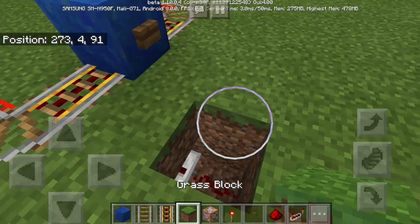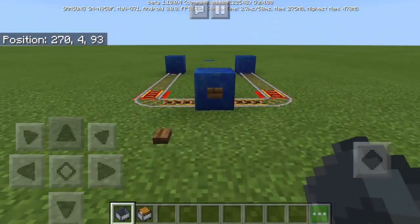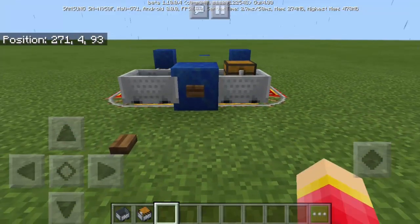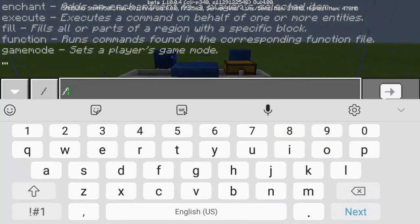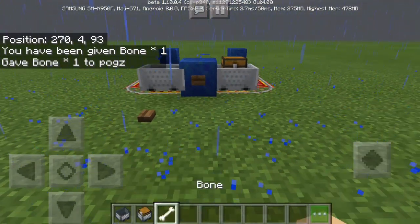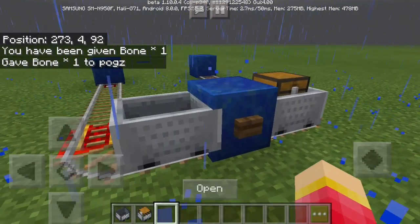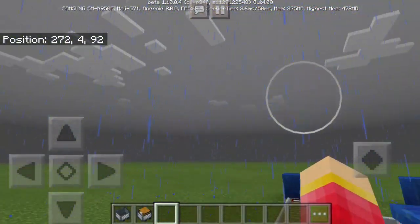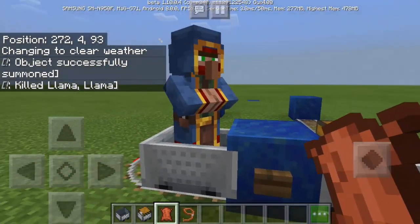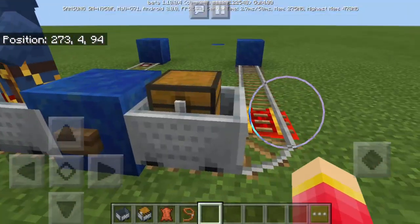So we just need to put here redstone repeater and redstone dust, then put the button. Basically we are done with our machine. All we have to do now is put here a minecart and then a minecart with chest. We're going to get a bone — type slash give @p bone — as you can see I'm holding one bone. Put it inside the minecart with chest. There's one bone. We're going to press this button, but we need to get rid of this rain first. Let's push the button — and as you can see, there is the wandering trader.